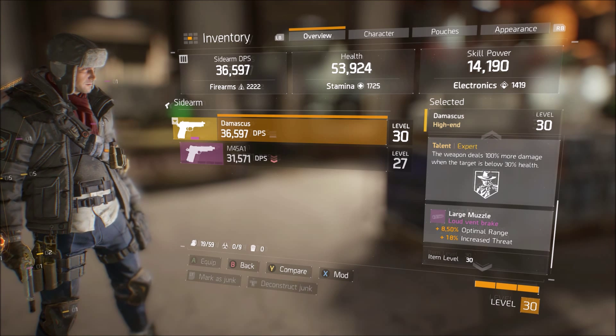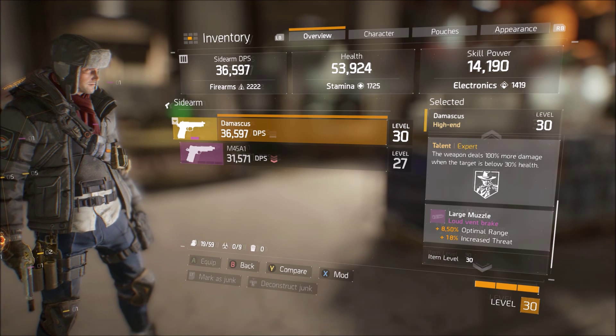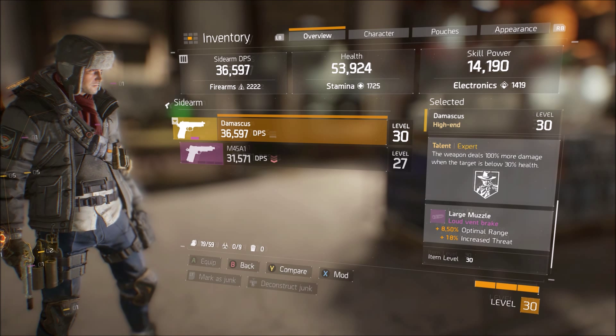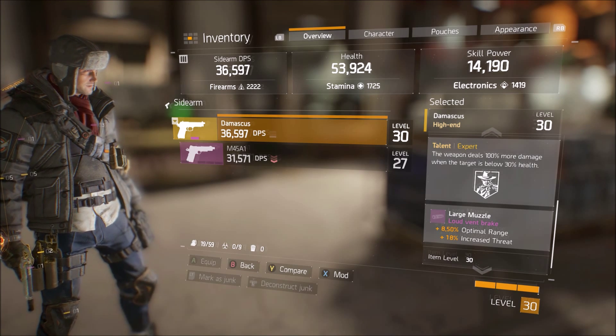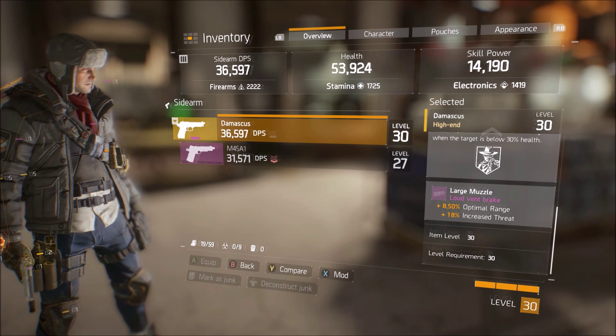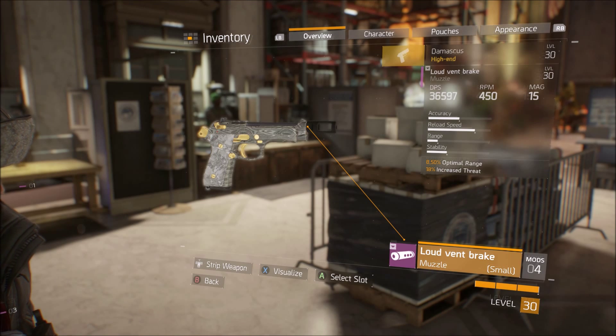Realistically, the Expert talent just saves ammo in the mag for your pistol, but saving ammo really isn't a priority for sidearms because they have unlimited ammo. All it does is make it one or two less bullets to kill, which really isn't a concern with this weapon since it has a pretty fast fire rate — you can empty those one or two bullets pretty fast into the target at low health.